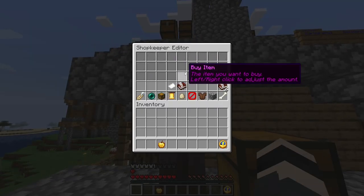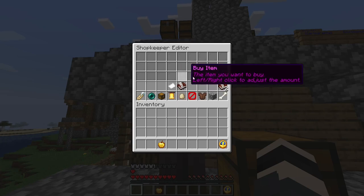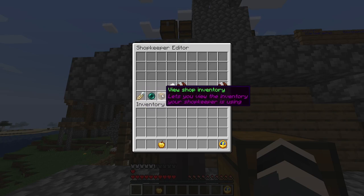If you shift and right-click on him you get the shop editor. As you can see it's a selling shop. You can set up to five pages of items, set the shop name, move the shopkeeper, and view the shop inventory.